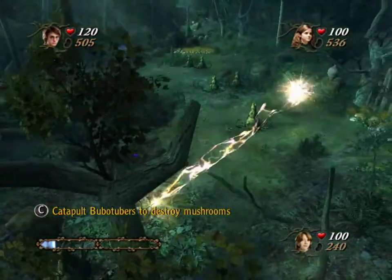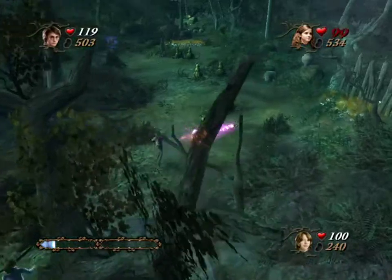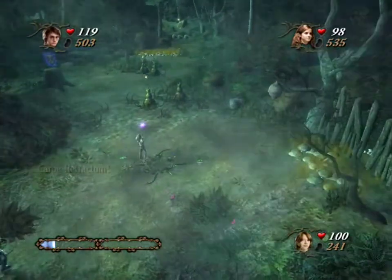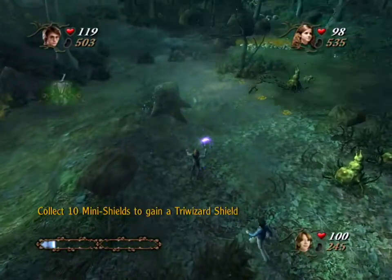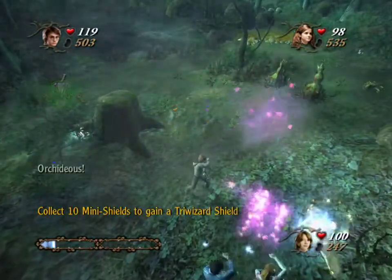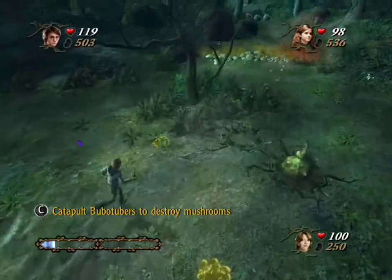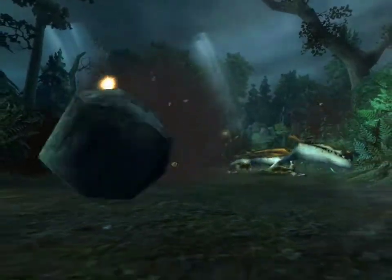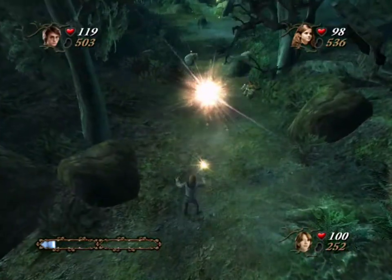Once again... I didn't intend to aim for the rock, but now that I've got it... Oh, I missed. Does it really matter where these things land? Good, a mini-shield. As I expected, Hagrid was going to show all three of us at once instead of just Harry, since at this point we've always had the option to play as one of the three main characters. Eventually, though, that will have to change. They can't have Ron and Hermione running around with Harry during the three tasks, or during the climax of the plot.